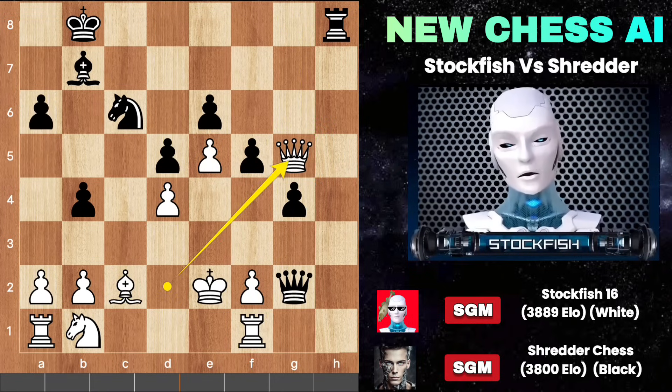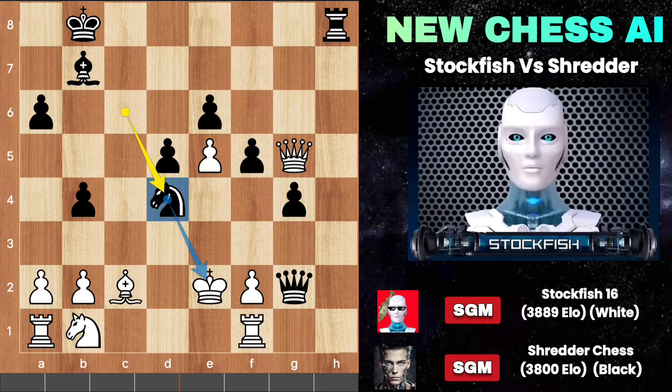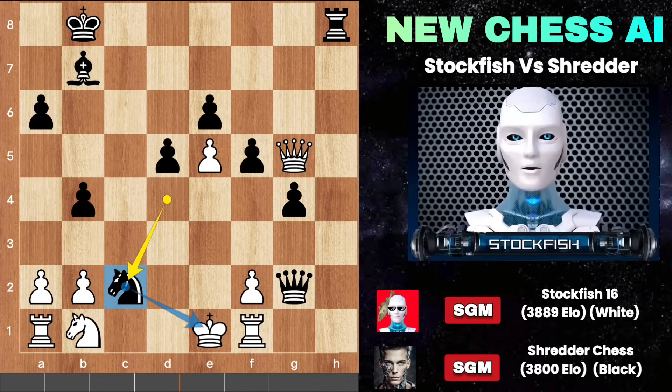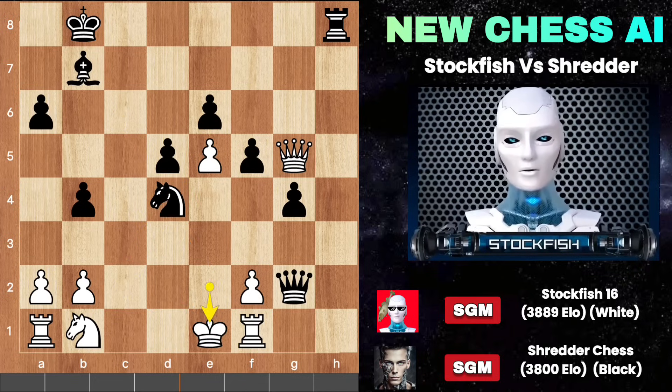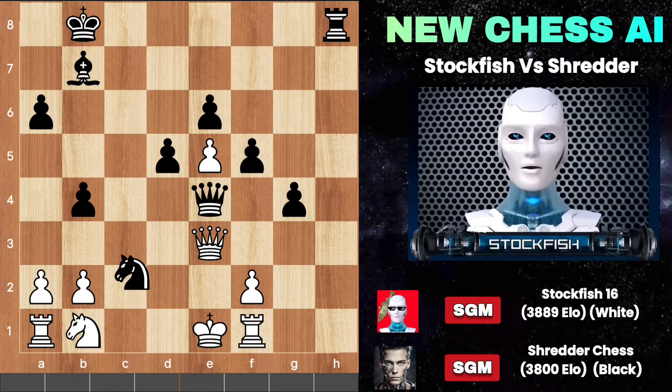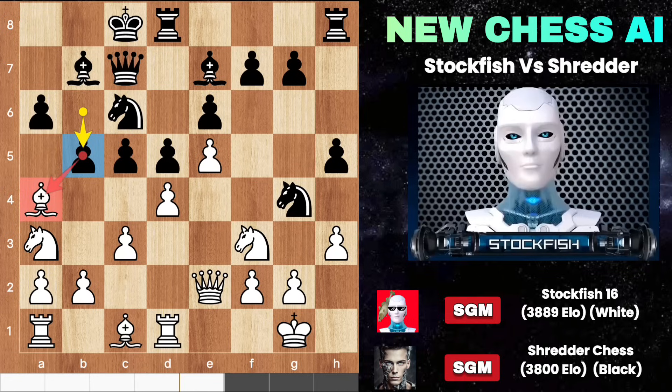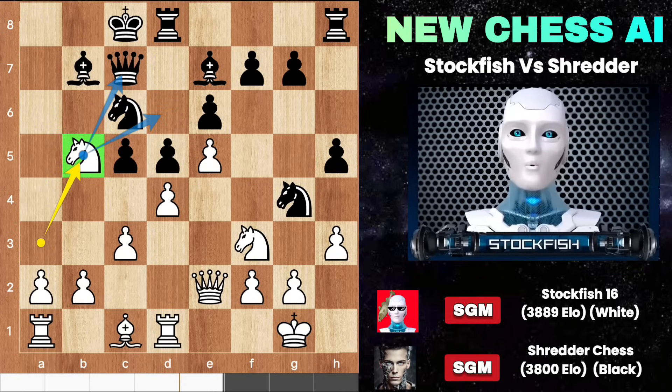If queen takes rook happens, knight D4 check — the king has to drop back. We will give him a check with the knight, and after a sudden move we will engage the queen on E4 square. Queen E3, knight C2, and that's it — you are going to lose your queen from the game, which is just terrible. So back to the position — here I played something amazing which you can't imagine: bishop takes B5, sacrificing the knight to involve it on the queenside and advance the pawn like a Formula 1 racing car.